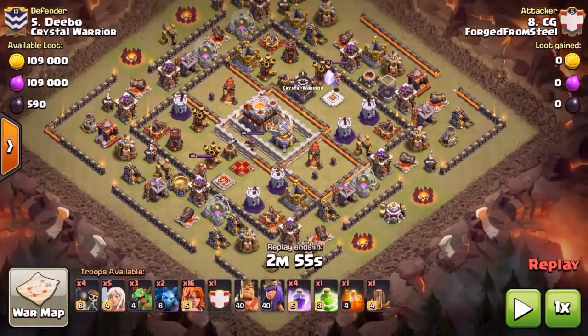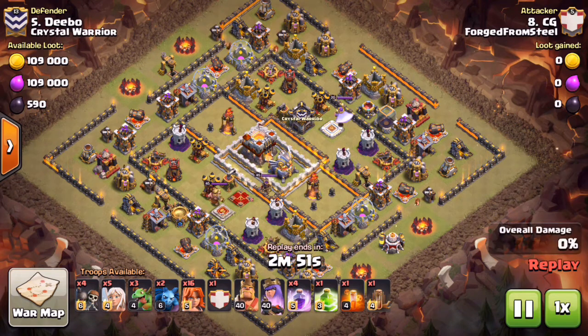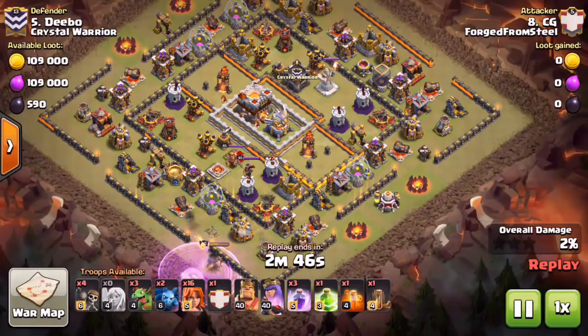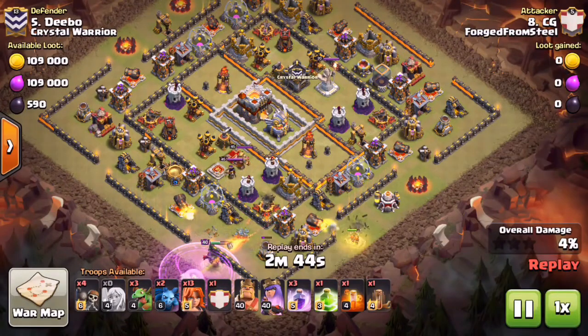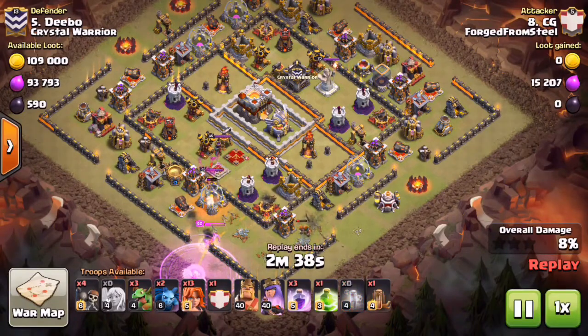Now we're getting into the last strategy - number three in the top three - which is the Queen Walk Mass Valk attack. On certain bases where you can't set a really good funnel with Bowler Smash, or if you have a layout where the Air Defenses are all in range of the Town Hall and a kill squad can't really get to them, doing something like a Queen Walk Mass Valk is absolutely going to crush these bases. You'll see he's starting off at about 7 o'clock, dropping down his Queen followed by the Healers, starting that Rage nice and early.